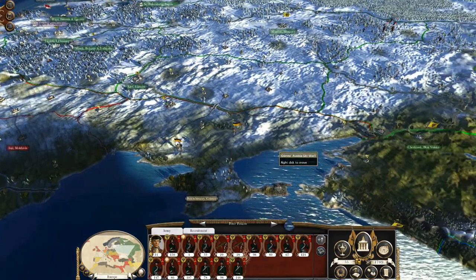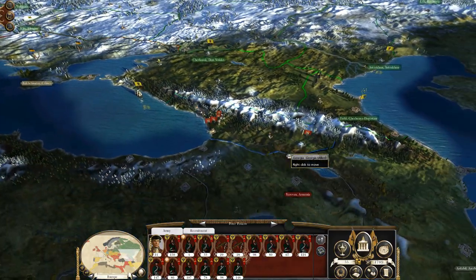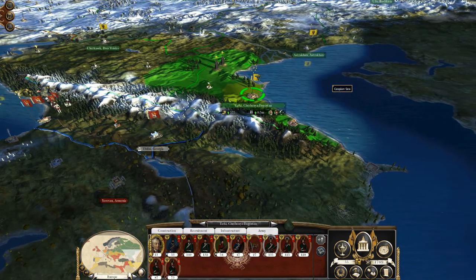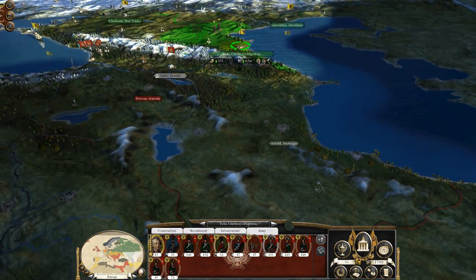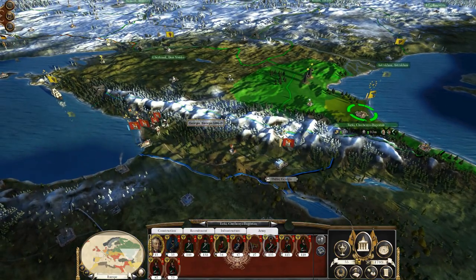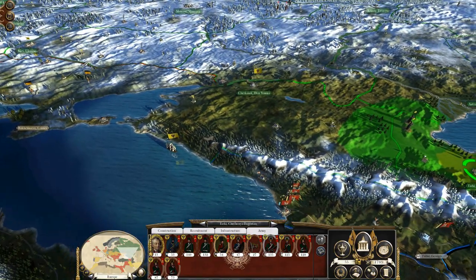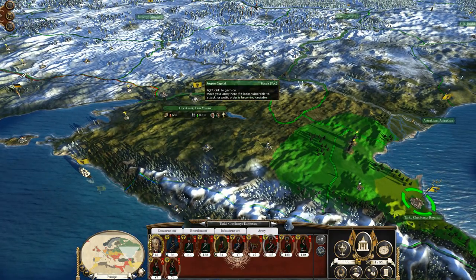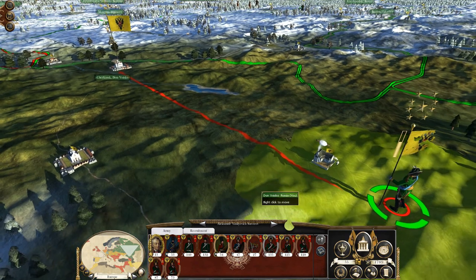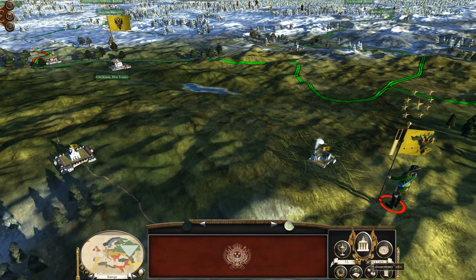Those are the large part of our goals, and of course how could we forget our army over here at the regional capital of Daghestan. We've got to head back in and attack the Persians, or potentially just send them to the northwest to continue fighting the Austrians — and I think that's exactly what I'm going to do: head out and get to the Austrian front. That's going to be the most important thing.